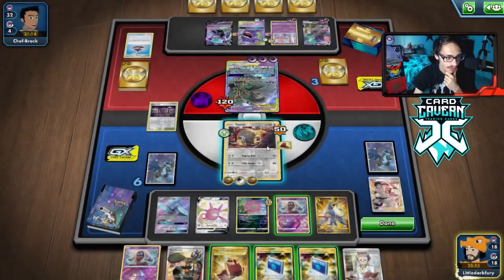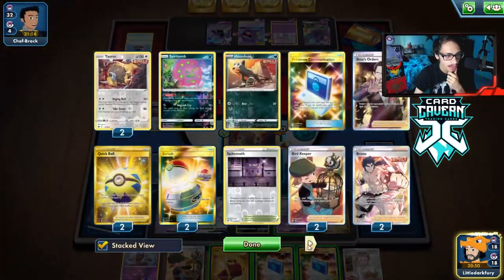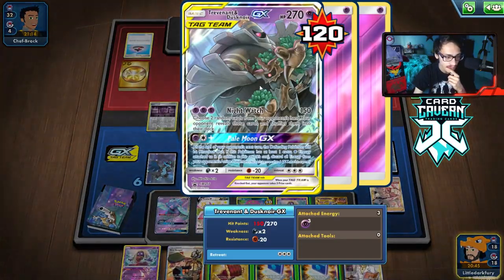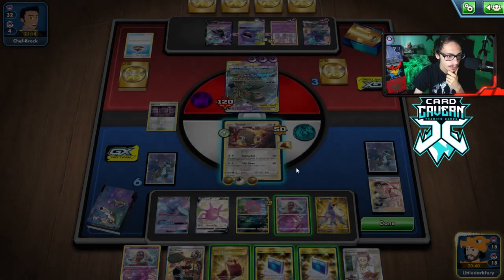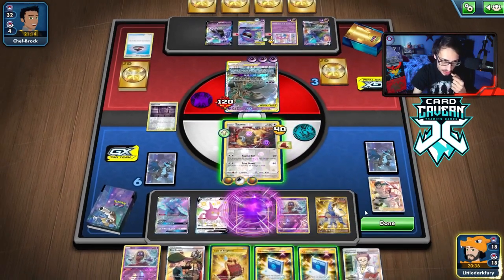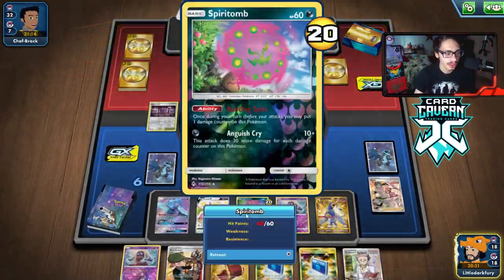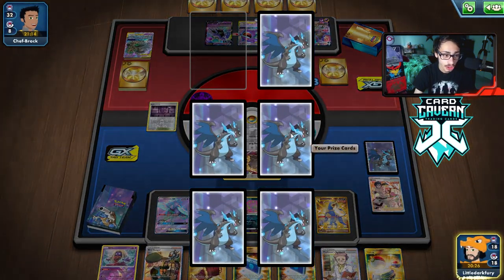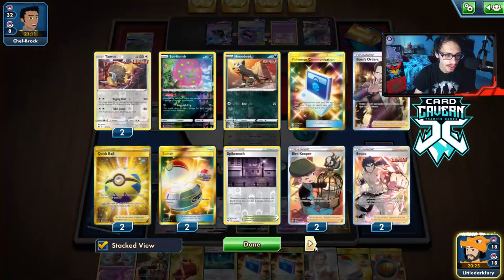They have 150 HP. I want to put damage on Spiritomb — the Weakness Guard is a little annoying but we can still rack up damage anyway. I think we take one counter off Tauros onto Spiritomb. Raging Bull should KO them. We're going to get KO'd in return though — there's a Switch — that's a huge prize. We still need to find the Dark Energy.